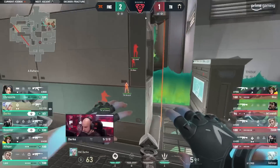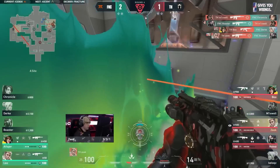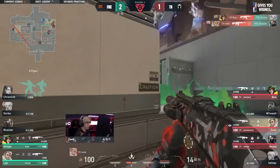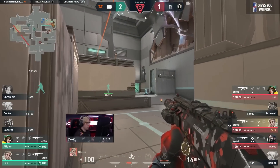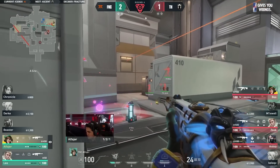Fnatic stuck in this retake again. We've seen this 3-2 split as well — two on Raptors, three pushing in from mid. Time and time again. But down goes Durka. That's not what you wanted out of that ultimate. They find nothing off the back of it. And it feels like Heretics have got that control in the 3v2. Once again, Chronicle dies on the retake there — so no wall.